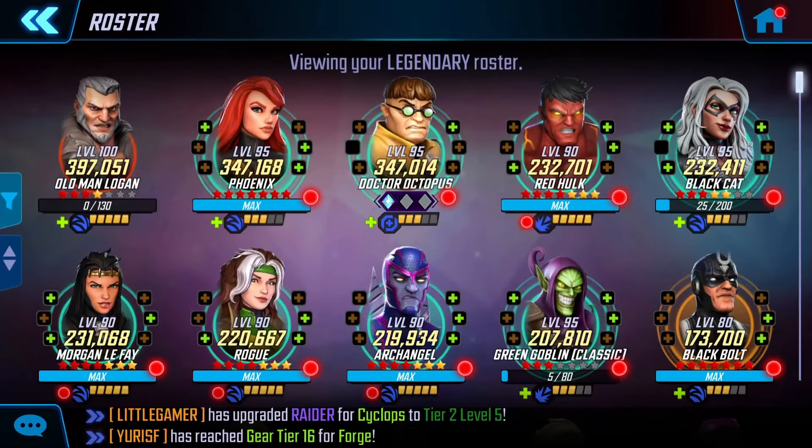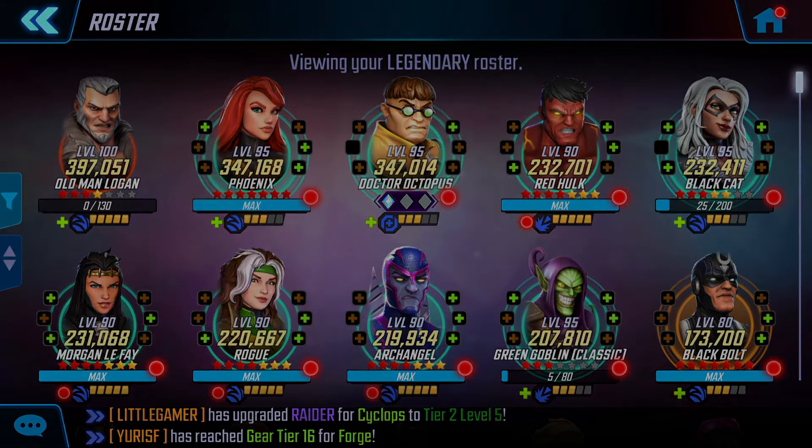Now, there are a few good options for the Legendary and Mythic nodes if you don't want to take Illuminati past Gear Tier 16. For the Legendary section, characters like Old Man Logan, Doc Ock, Green Goblin Classic, Black Cat, Nova, and the Four Horsemen are all good options — it depends on what you have built up.